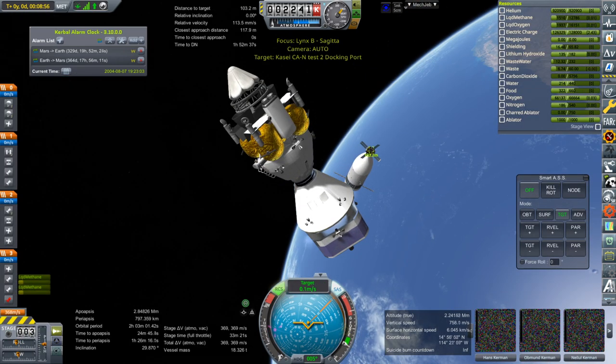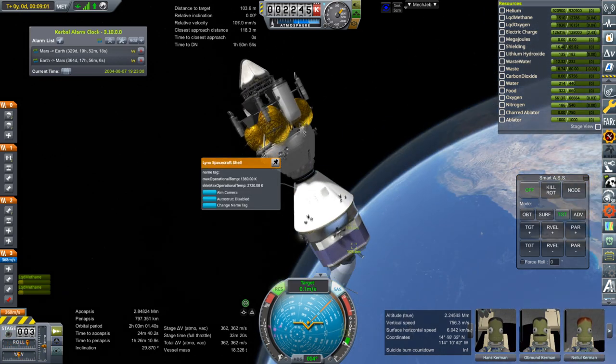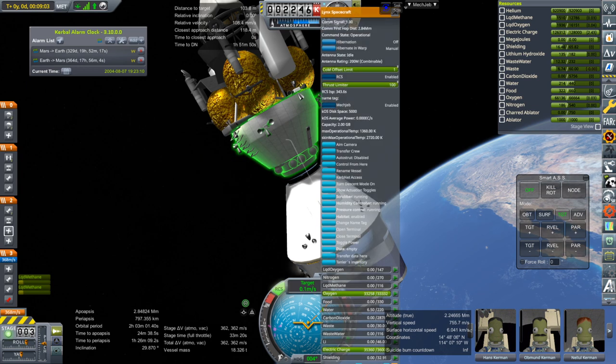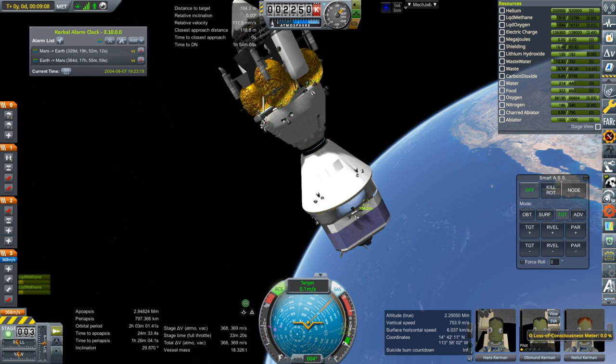Okay right — hydrazine. I need to add hydrazine into these things so that they have hydrazine for the EVAs. Well, so much for that plan — it was a good plan. Let's make sure Tantalakerman is actually coming back home with us.